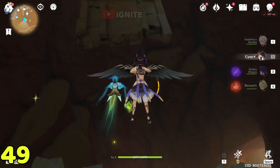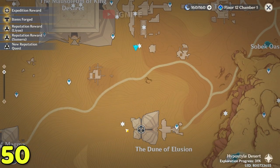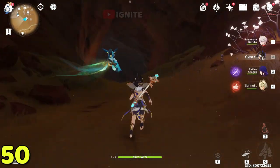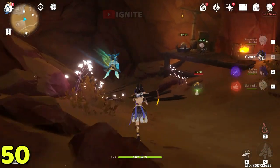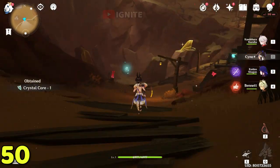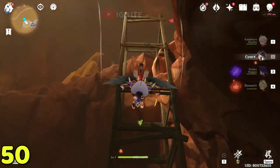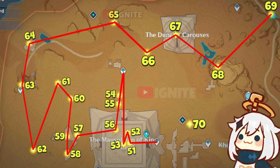From here you will be able to take the dendroculus. For this next dendroculus, go straight down and follow the underground path — you just have to follow the underground path towards the dendroculus location. After reaching this location you will spot the dendroculus — come straight down and you can see it is inside here.